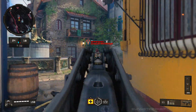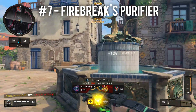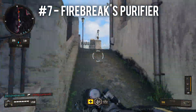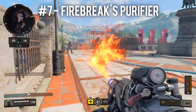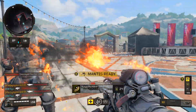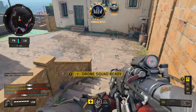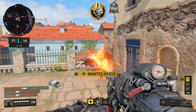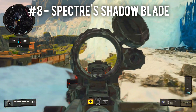Next on the best-to-worst list is Firebreak with his flamethrower. I hated this in Black Ops 3, but it's much better in Black Ops 4 — you touch people with it and they pretty much insta-die. It's pretty good and there's not much that can counter it.